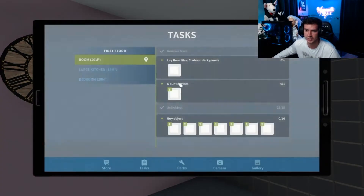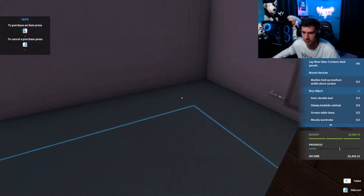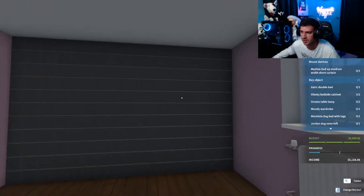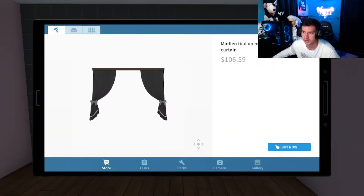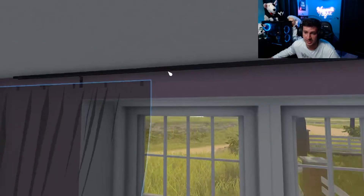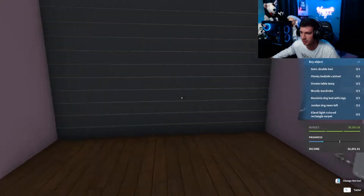Now we've got to lay the floor tiles. Oh, this is going to be beautiful. I love all the new tiles and flooring, and you can actually paint ceilings now with this update — it's beautiful. We've got to hang a curtain over the window. Assembly is always fun. If only it was this easy in real life, am I right? That would be beautiful. Nice looking curtains.